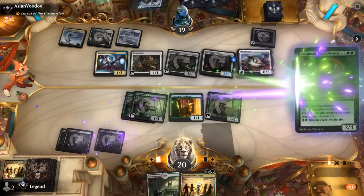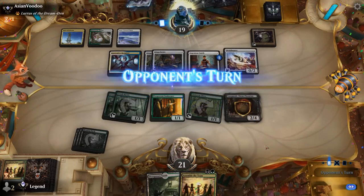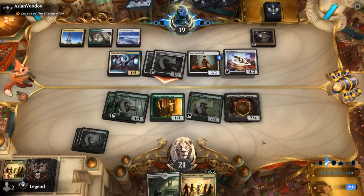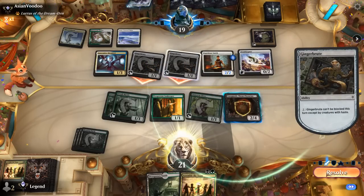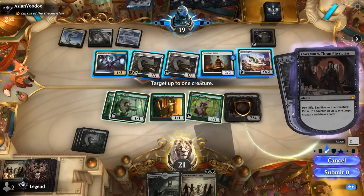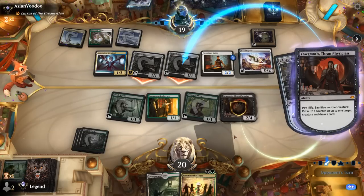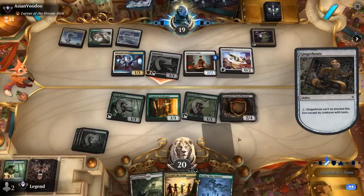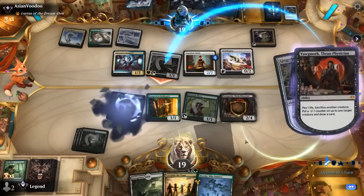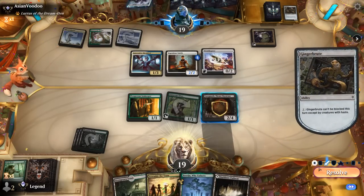Play Yawgmoth, and I might as well wait to activate it since we can do so at instant speed. Two Brutes are attacking — happy to use Yawgmoth here. Sac an elf, keep the Innkeeper. Boseiju could also come in handy. I should still have enough for Assemble — play Hapatra, which will decimate their board.